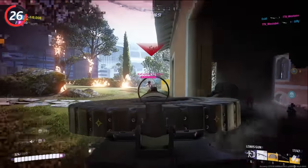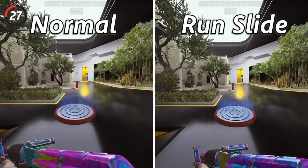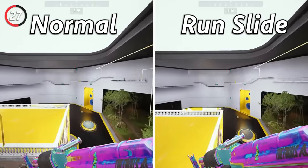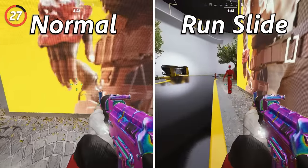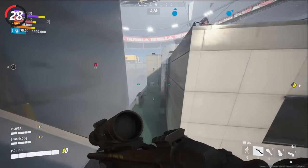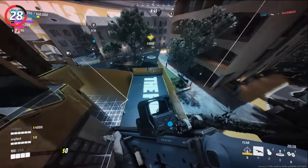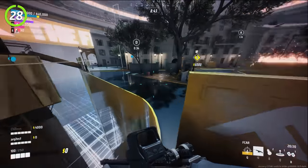If you run slide onto a jump pad, it will take you further than simply running into the pad. And if you combine it with bunny hopping, you can go even further. Bunny hopping allows you to keep a bit of your momentum after using movement abilities like jump pads or grappling hooks. All you have to do is hold down your sprint input and hit jump every time you hit the ground.